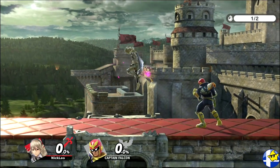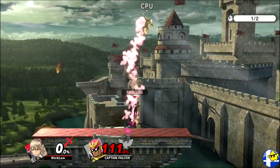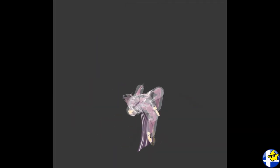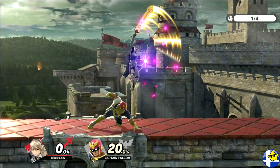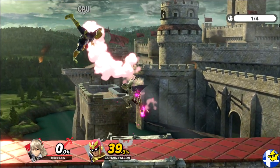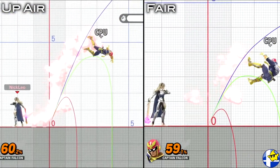Up air is arguably Khorin's most versatile move, as it can function as a combo starter, juggling tool, or at high percentages, a kill move. It's active on frames 7 through 12, and aside from hitting grounded opponents at essentially the same speed as fair, it has the same horizontal range as well. This means that the backside hitbox of up air is almost identical to fair, and the two can be used interchangeably depending on which side your opponent is on. Up air just has higher knockback, sends at a higher angle, and deals slightly more damage.